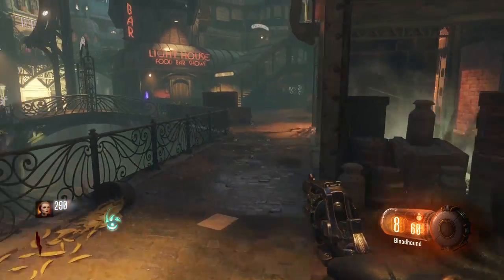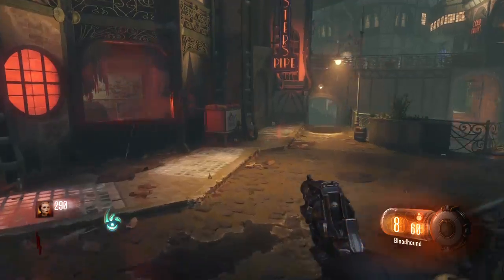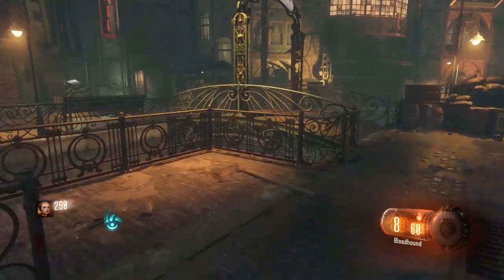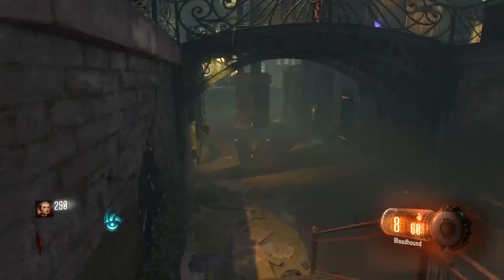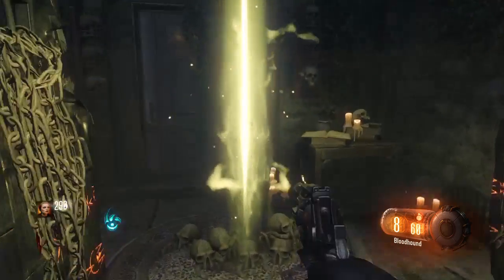There's a door over there that I was trying to unlock, but it's really not — it's the piece where you get the shield piece. I got everything else done though. The rift is open.